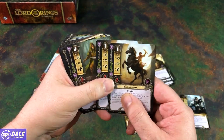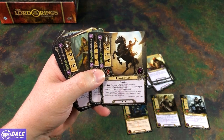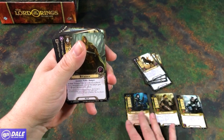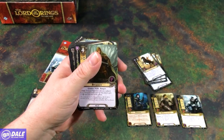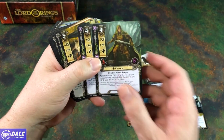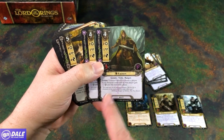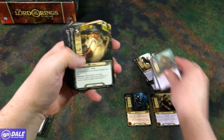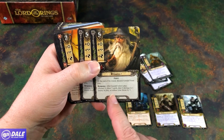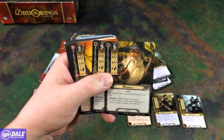Then two Riders — exhaust to move a resource from one hero's resource pool to another. Since we have two different factions, that'll help move things back and forth as needed. Then two Faramirs — exhaust to choose a player; each character controlled by that player gets plus one willpower until the end of the phase. Then two Gandalfs, who leave play at the end of the round: if he enters play, you can either draw three cards, deal four damage to an enemy, or reduce your threat by five.